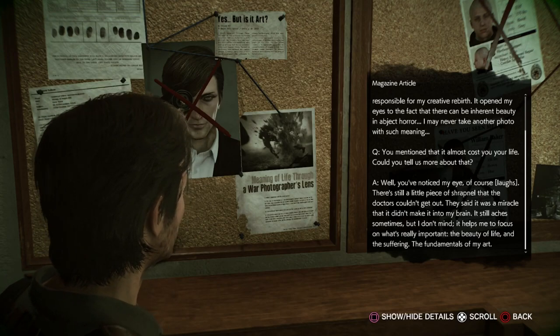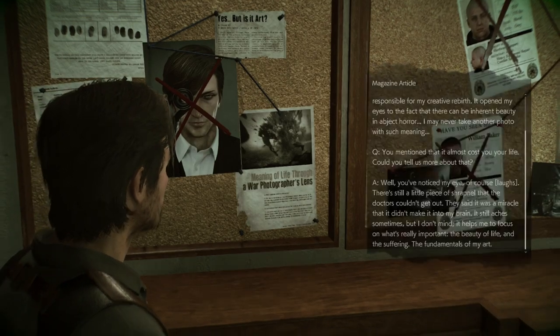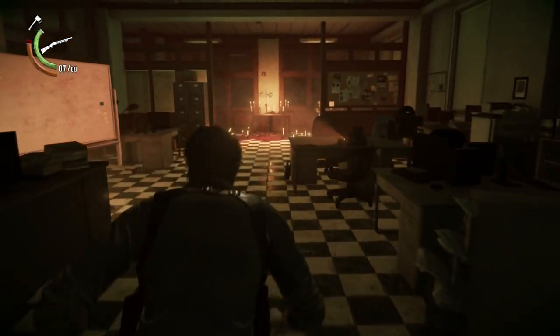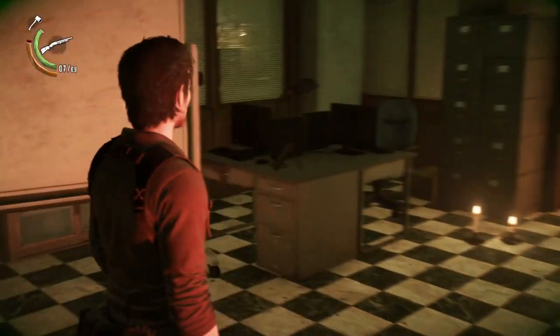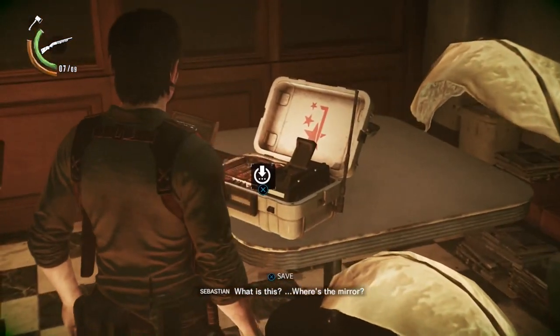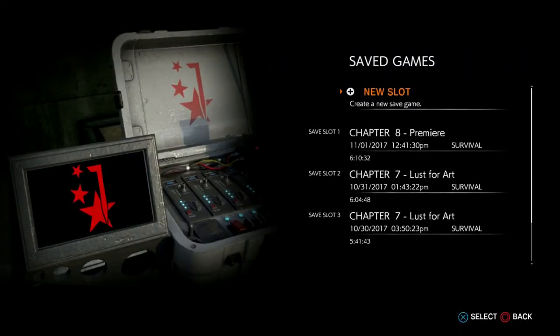Stefano went insane after a piece of shrapnel from a bomb entered his eye, and I guess he really liked the fact of bodies exploding — so that's what he considers art. Anyway, that's it for Chapter 8, my friends. I hope you found this segment useful. I'm going to save my game and take a break, and I will see you all for Chapter 9. Take care.